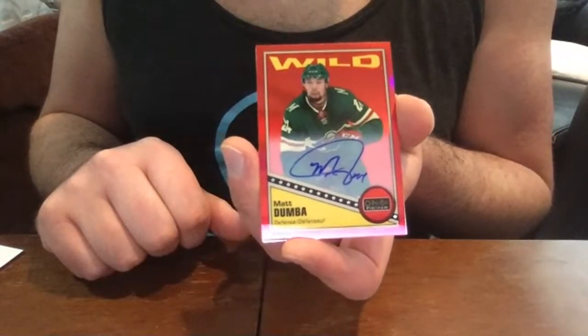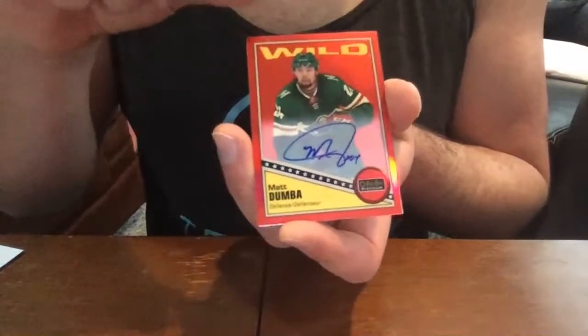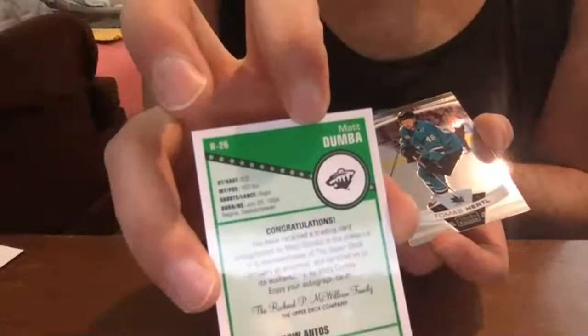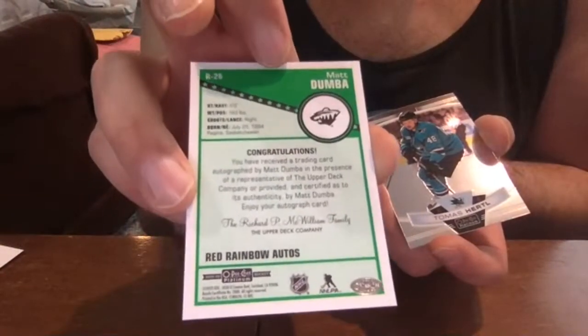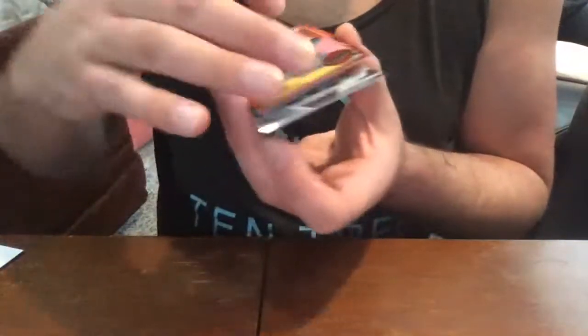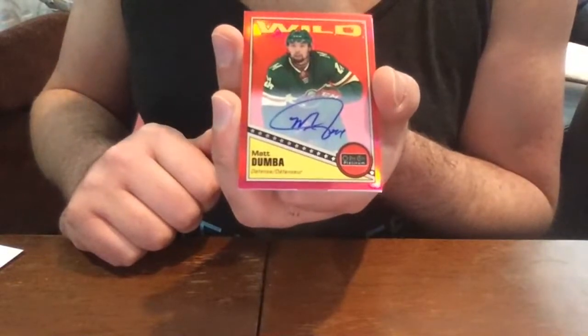Oh, here we go — the first auto! Matt Dumba, Minnesota Wild. Now this is not a rookie auto, which is what the set is known for — this is one of the veteran ones, a red rainbow autograph. Matt Dumba — decent player — but his demand on the secondary market isn't all that high. It is a very well-centered card, which is good since there's been some centering issues with this set.